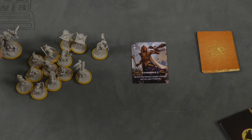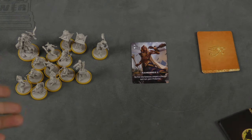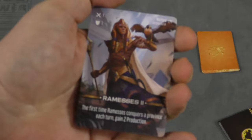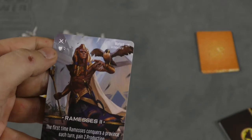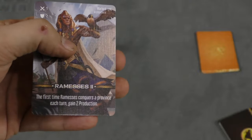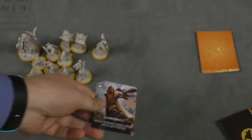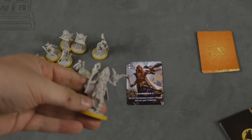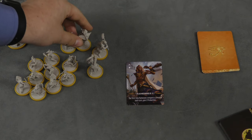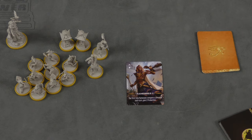In this game each player is going to pick a faction. This is the Egyptian faction. You'll get a leader — here we have Ramses II. His card shows movement, defense, and a special ability: the first time he conquers a province, get two production. Here actually is Ramses himself. You also have several soldiers, explorers, and outposts, and you take all these and put them on a base on a map.